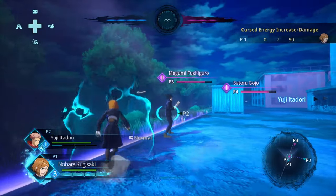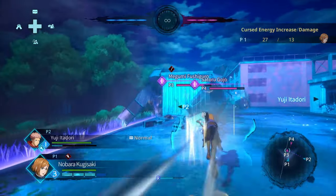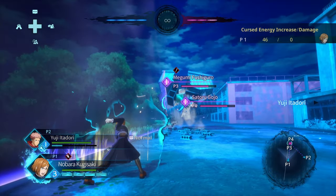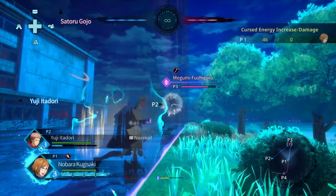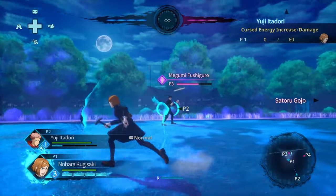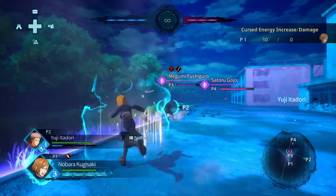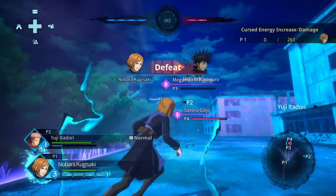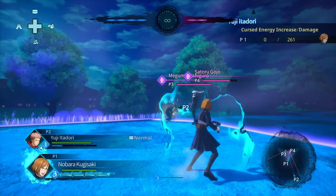Another good time to activate is after an opponent's recovery. Some attack strings put the opponent into a recoverable state where they can flip out and jump to recover. The opponent is mashing the jump button, so they're not going to be blocking. That means anytime you land something that launches the opponent into a recoverable state, you can just mash on your doll and then your resonance and they'll die — they take a lot of damage because they get hit by one thing, then the next. Boom, boom, boom — they die very quickly.